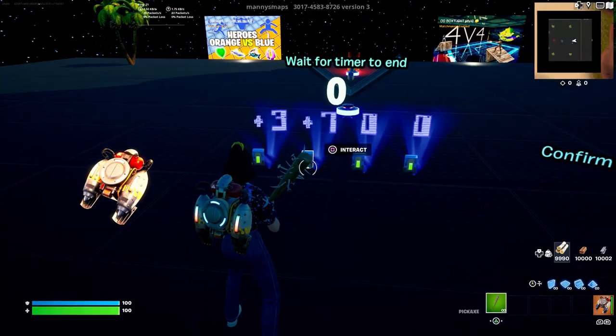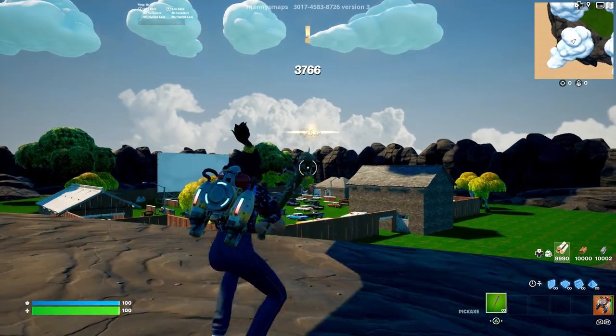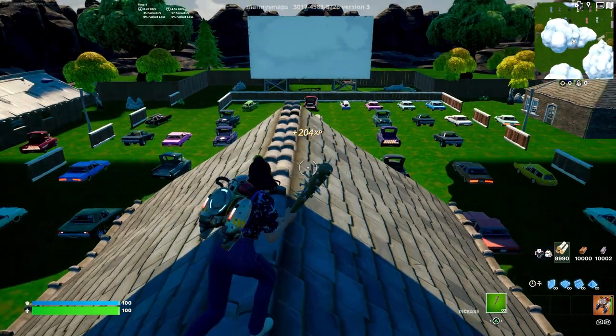Put in the code 3766, then press confirm, and you'll be teleported into Risky Reels. You just want to follow where I go — the first XP button is over at this random little shack here.